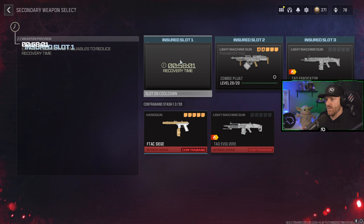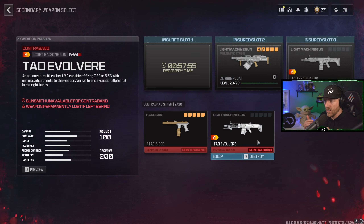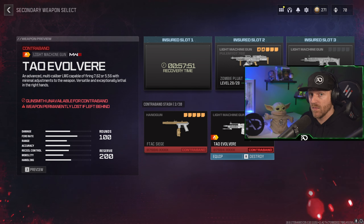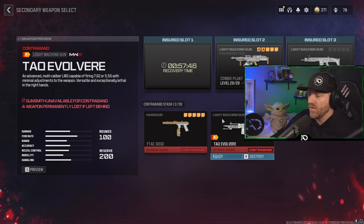From our first test, we kind of kept our insured weapon — technically we didn't lose it, but it did take it off the insurance spot and put it into contraband. There's clearly good use for this: you could stack up five fully-kitted guns as contraband instead of insured, which is very helpful.